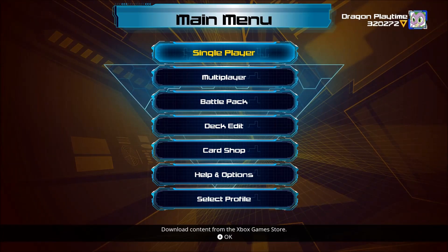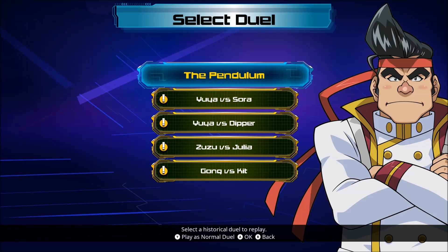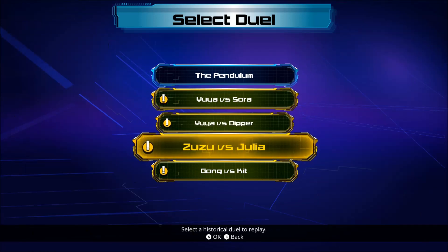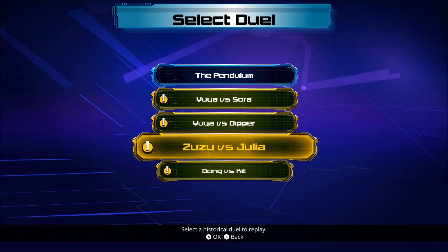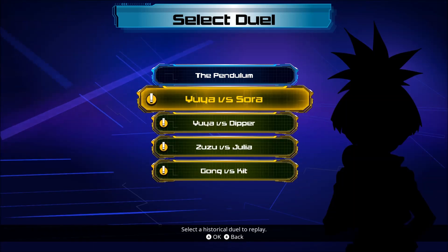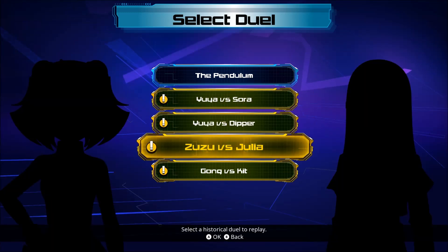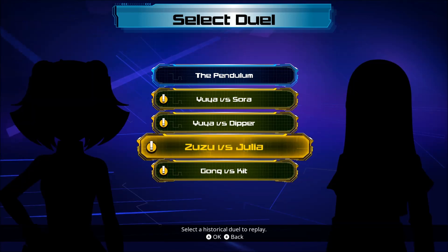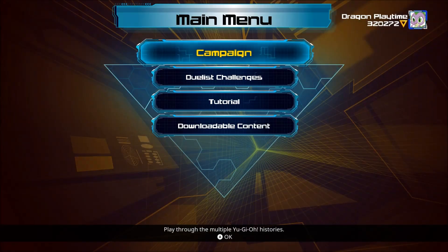Let's take a look at the decks we get. Actually, let's look at the campaign first. So we've got Yuya vs Sora, Yuya vs Dipper, Yuya vs Julia, and Gong vs Kit. Do you think they'd use Julia since she's the one that won that duel, if they're going by that storyline? But anyway, let's take a look at the decks they gave us.